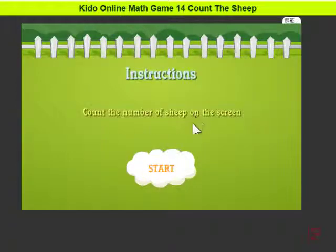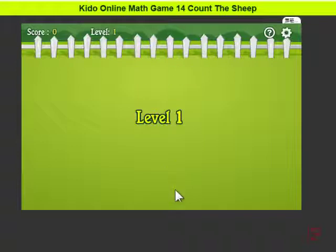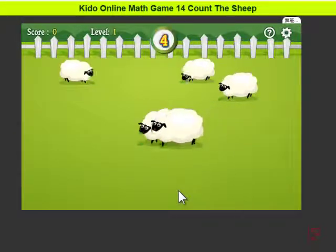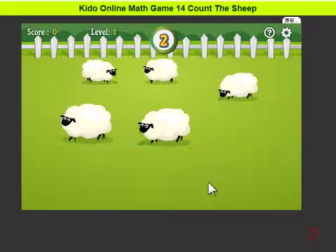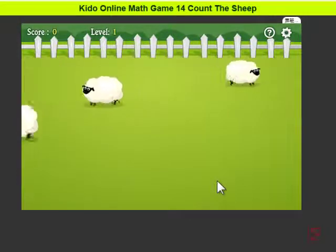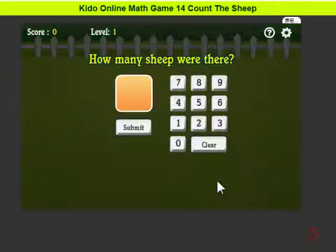Count the number of sheep on the screen. Start. Level 1. 1, 2, 3, 4, 5. 1, 2, 3, 4, 5. Just wait — they will ask you. 5, and then submit it.